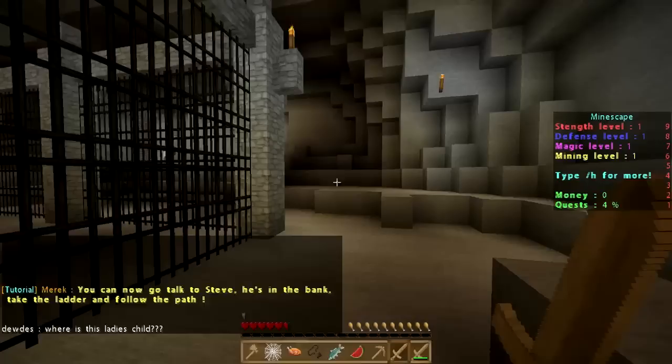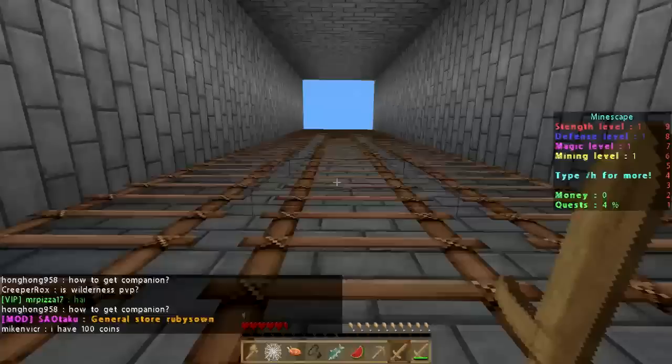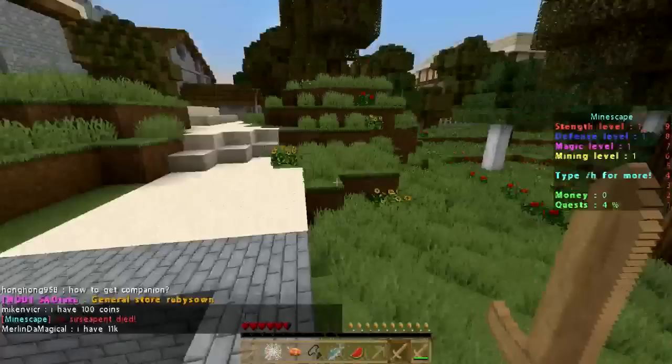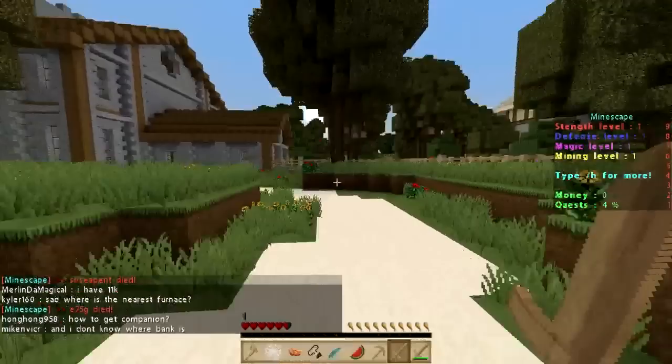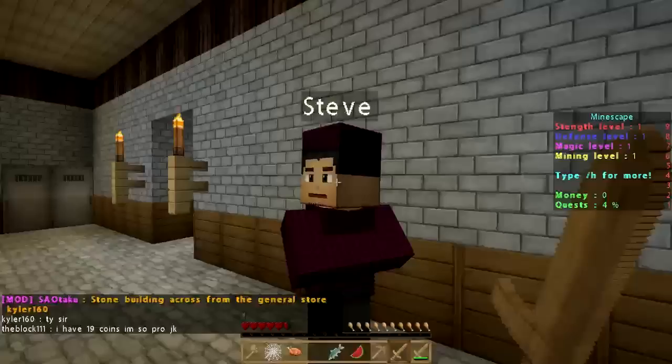Merrick says: 'You can now talk to Steve. He's in the bank — take the ladder and follow the path.' So we'll go down this way — there's a large ladder that should take us straight to the bank. I like this wide ladder. When we surface up top there'll be a path that takes us directly to the bank and Steve. They do make you run around a little bit for this tutorial, but it gets you used to the scenery and how everything looks.